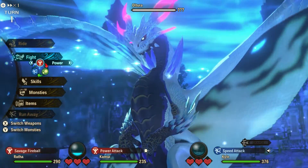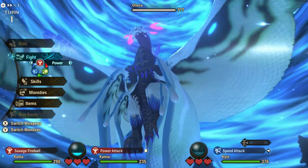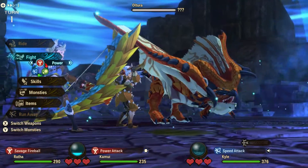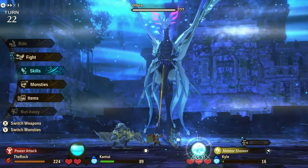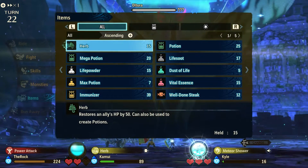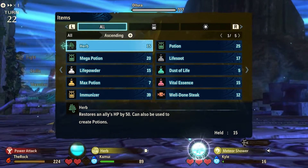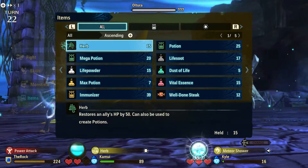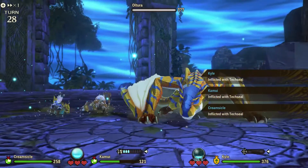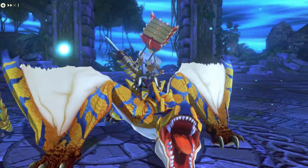Tip number one: bring a lot of healing items. Altura loves to use moves that not only do high single target damage but also area of effect (AoE) damage which hits all your party members. Make sure to bring plenty of potions and life powders as your main source of healing. A few stocks of mega potion and dust of life can also help in a pinch. Also bring some girthy garlic or a zest pill to cure skill or type sealing status effects, and bring some vital essence to replace lost hearts should a member of your team faint.